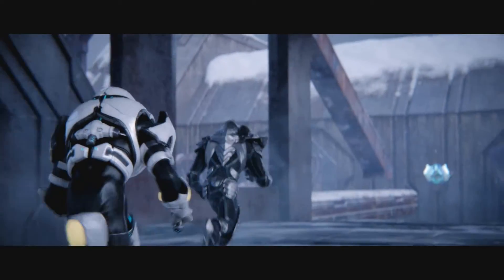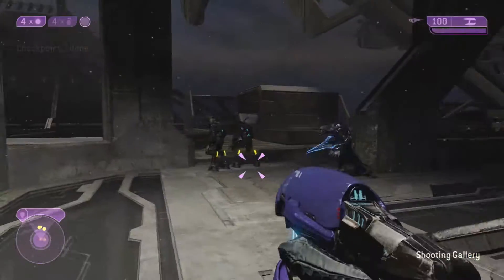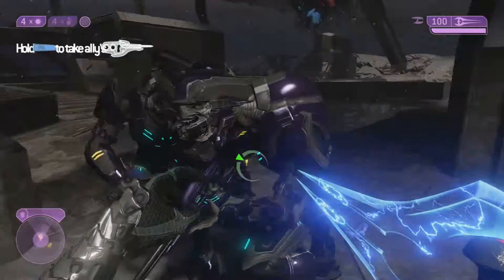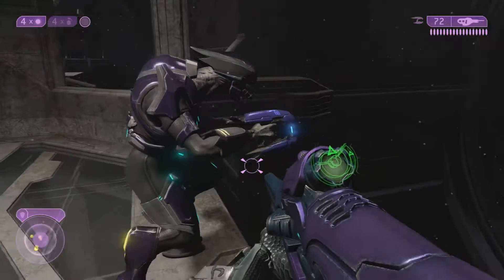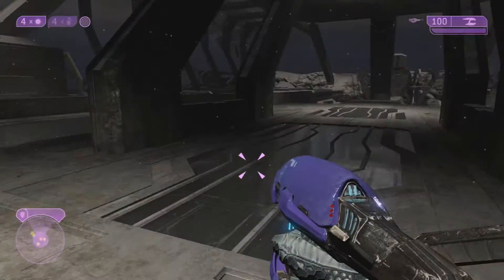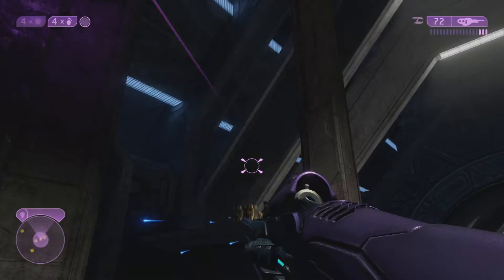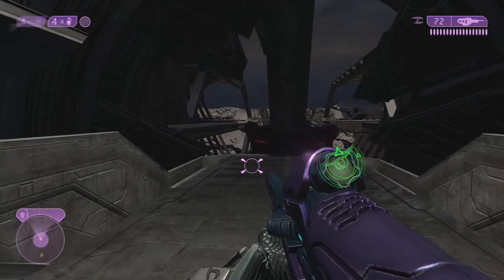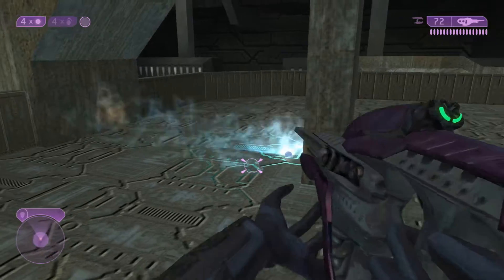Alrighty everybody, here we are again for the fourth toy of eight in Halo 2 Anniversary. This one is gonna be on the mission Quarantine Zone. I skipped through the majority of the mission because I wanted to make it to where everybody could not have to sit there and watch me kill everything. I decided to start at this gondola ride just because it's fun. I know a glitch — there is a glitch to where you do not have to fight at all during the gondola ride. You just gotta — is this a nade jump? Yeah, it's a nade jump. Nope, that's a horrible nade.